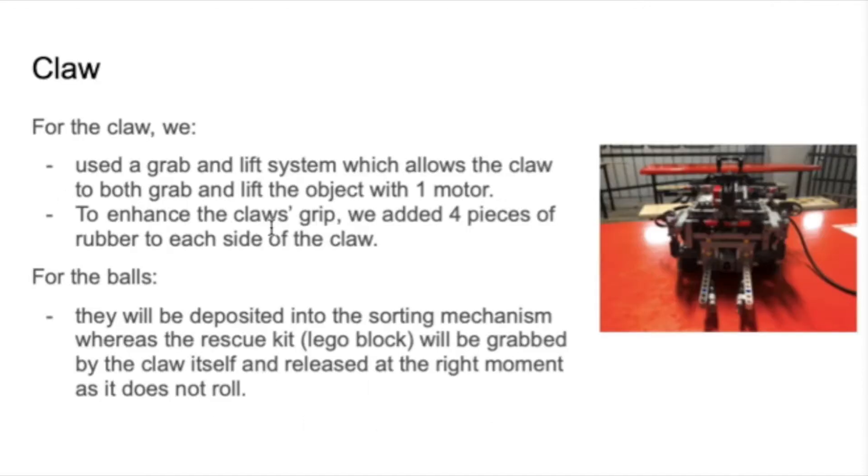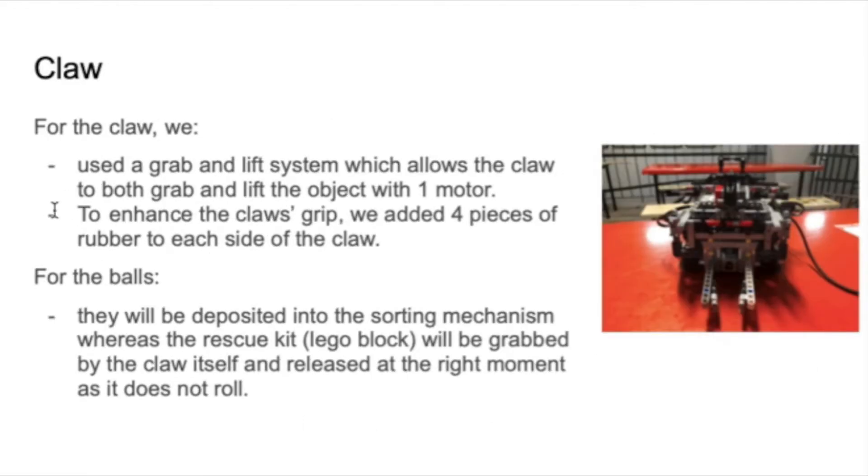For the hardware design, the claw part — we use a grab and lift system which allows the motor to both grab and lift the object with one motor. And to enhance the claw's grip, we added four pieces of rubber to each side of the claw.